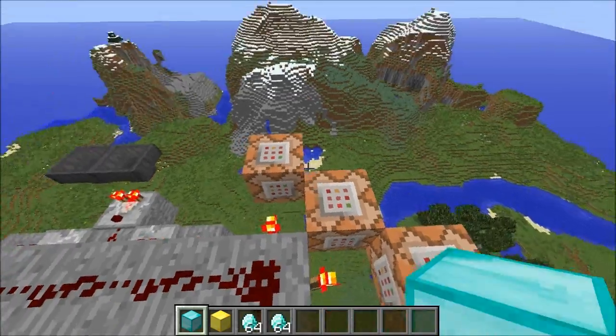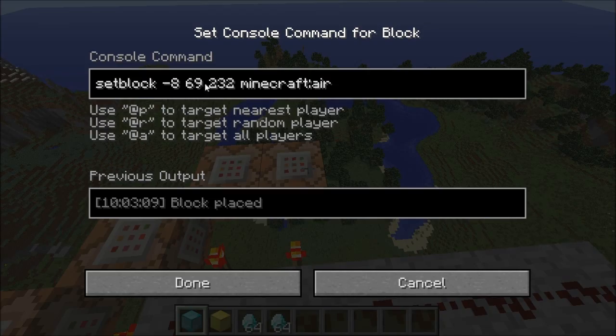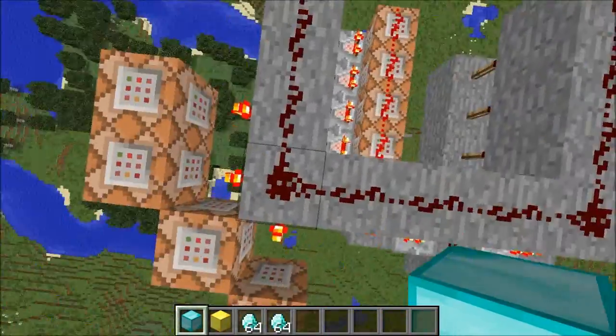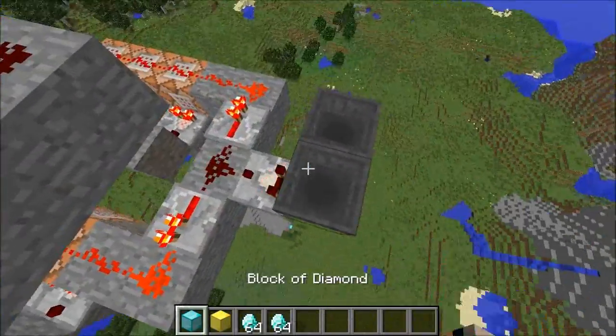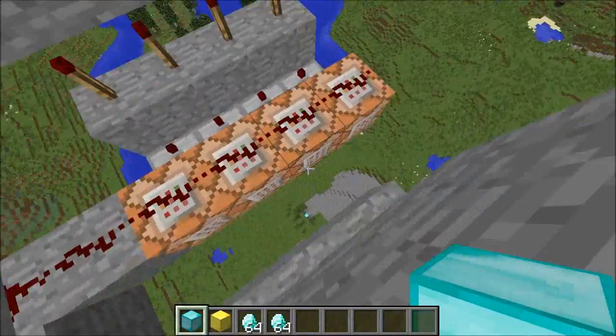As you can see, these ones will just give us some diamonds, say that the shrine is grateful, and break a circuit to open a piston door. Now, this could do anything you could ever imagine — it doesn't have to open a piston door and give you diamonds. Hopefully it's fairly easy to understand the redstone. These command blocks are hooked up to a clock so that they will always be updating.